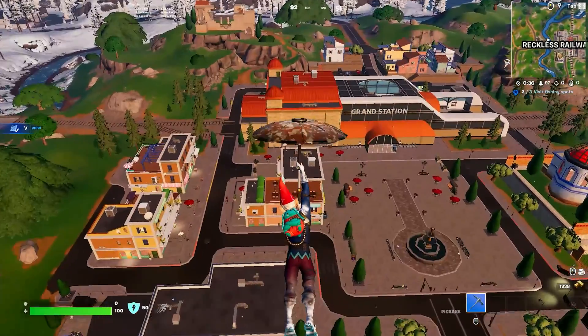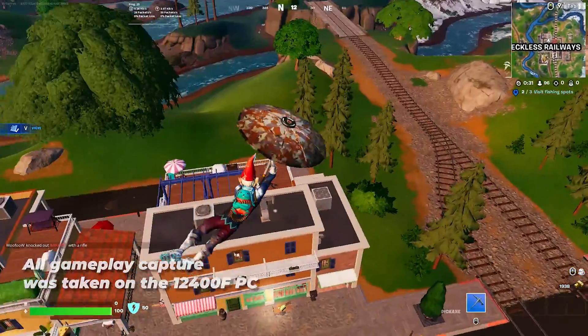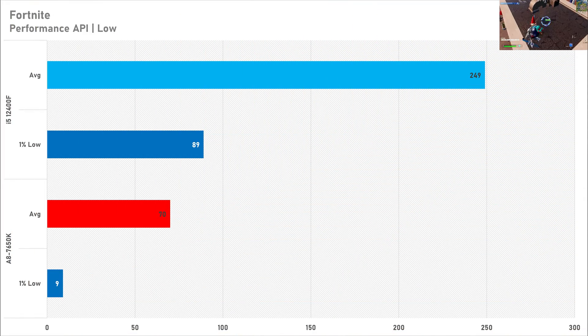The first game in the benchmarking list is Fortnite, set to the performance API with everything else on low to give this APU a fighting chance — and it didn't perform too great. On average it got 70 frames per second, but the 1% low was absolutely awful at just 9 FPS. Comparing this to the modern i5-12400F shows a massive 256% increase, with an average of 249 FPS and a 1% low of 89 FPS. So this old AMD FM2 Plus CPU really isn't cutting it in Fortnite.